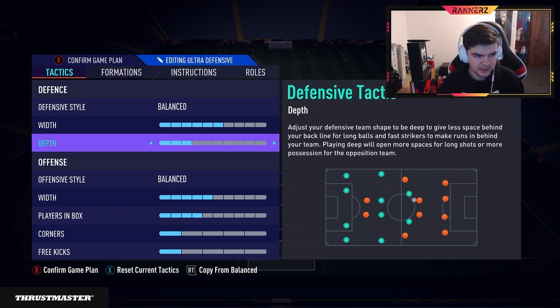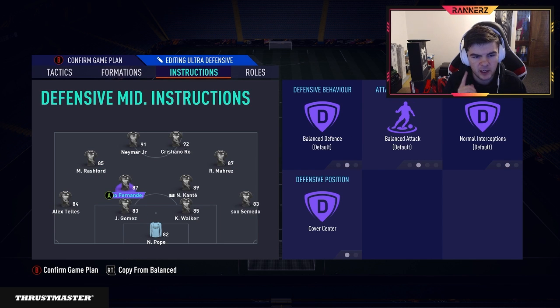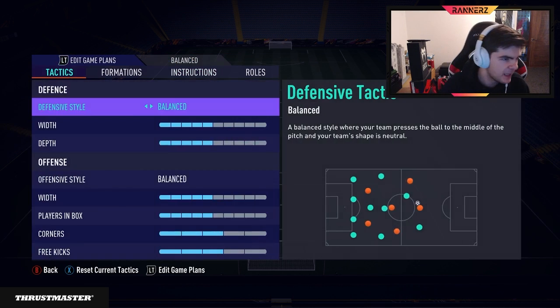Six width is relatively high for defending but I like it here - when my team is so deep, if they're too narrow you get hit with one overlap and it's done. Six width does cover that overlap. Tactics-wise, you've got strikers coming back on defense, both cams coming back on defense. I still have Bruno on balanced but stay-back cover-center on Kante. The reason for balanced on Bruno is that if he stays back too, you often don't have a passing option. Keep one CDM on balanced to pick up space.